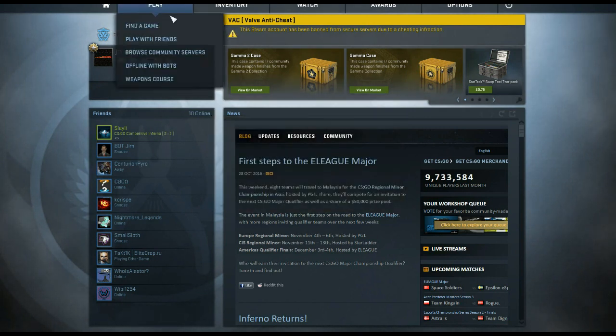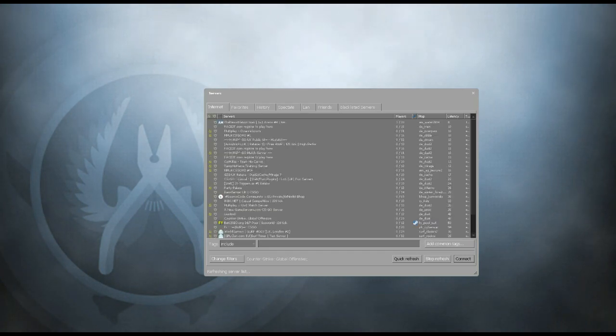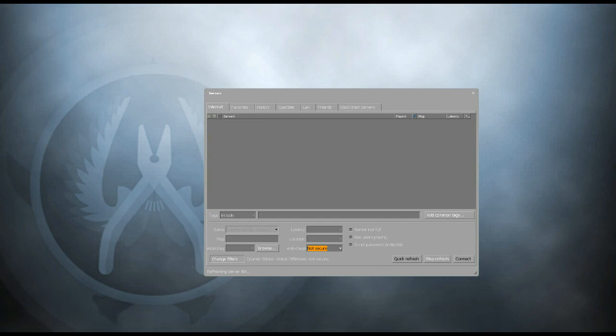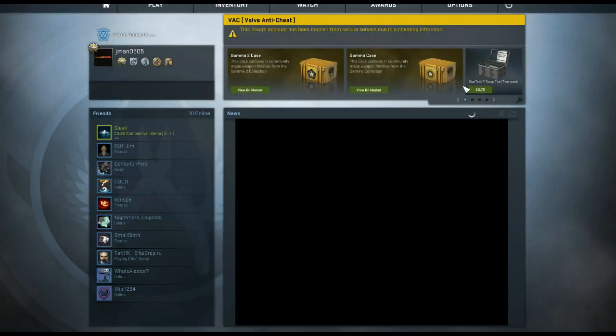So the only way that you can supposedly play Counter-Strike Global Offensive when you have a VAC ban is by changing the filters and going for a non-secure server. But as you can see on your screen, there are no non-secure servers — literally none at this particular time. So you cannot play CSGO if you have a VAC ban. But I'm going to try and change that today.